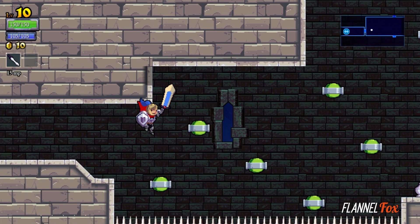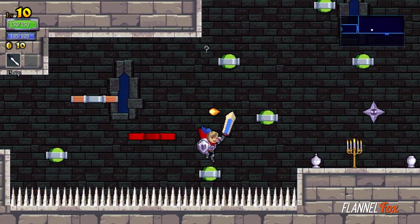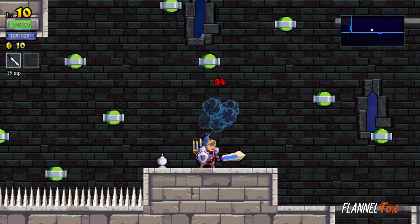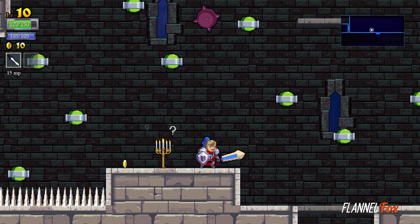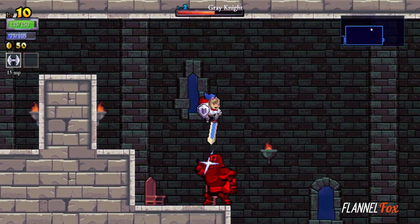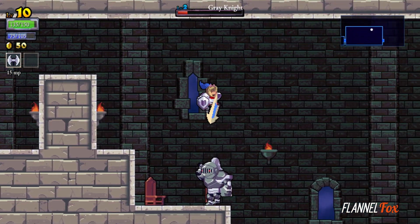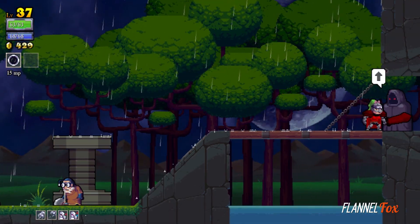Originally released in 2013 from developer Cellar Door Games, this roguelite platformer feels familiar right from the start, but a bit limiting. At first you can only jump and use your sword, having a particularly satisfying bounce-slash that only works if timed just right. But when beginning, the tables are turned against you and you really feel it.